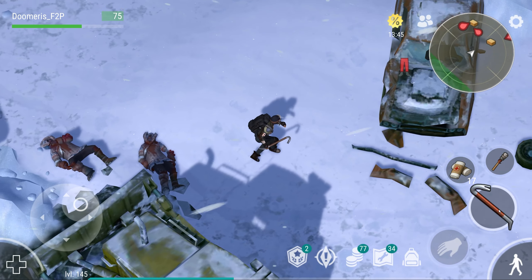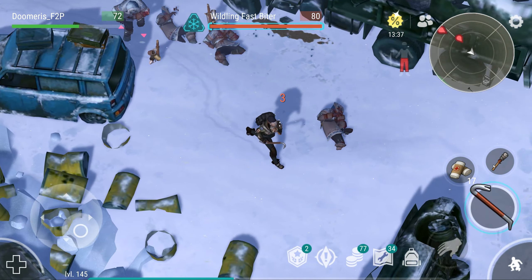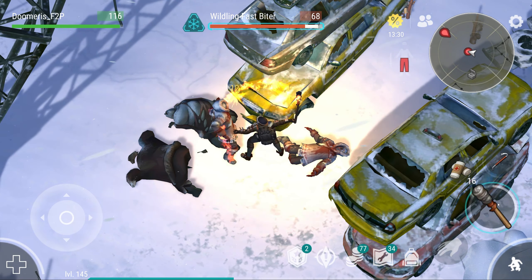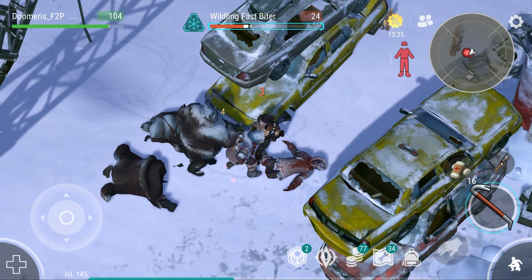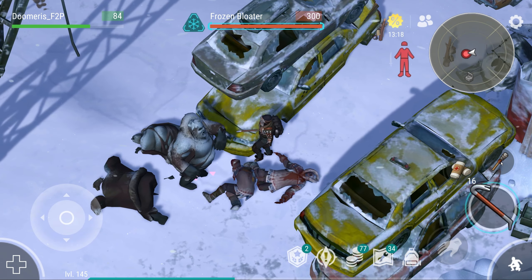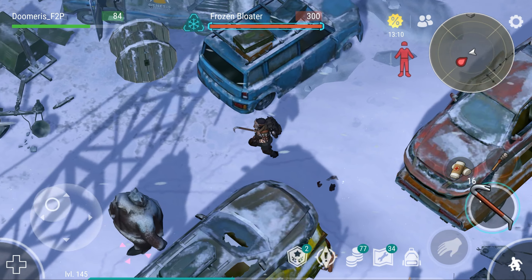I've already given you a full example of how to wall check these guys, so you have an understanding of what to do and how to use torches. Now we're going to get this big zombie into the spot here. As you can see, this is fully wall checkable — he's not able to hit me here. I need to reposition him somehow.